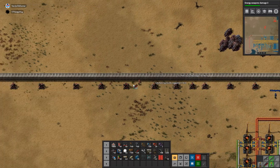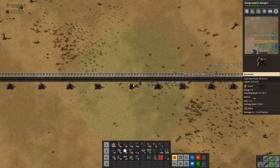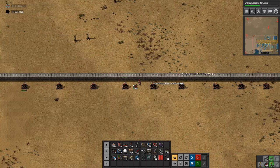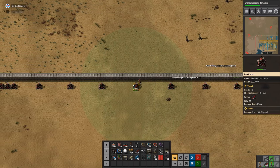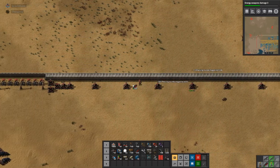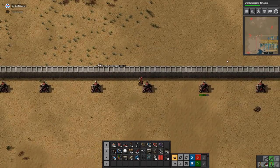I was looking at the colours of the turrets — if you replace them, are they red, and if I put them down they're blue? But they're not — they're red by default. That's a shame, that could have been kind of fun.